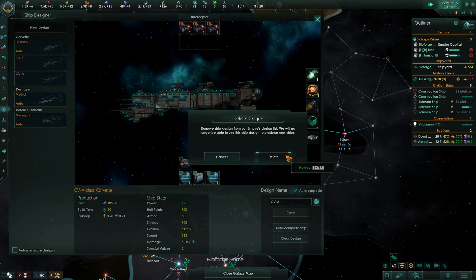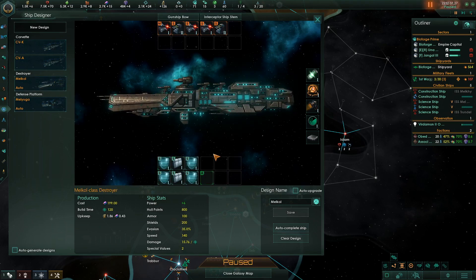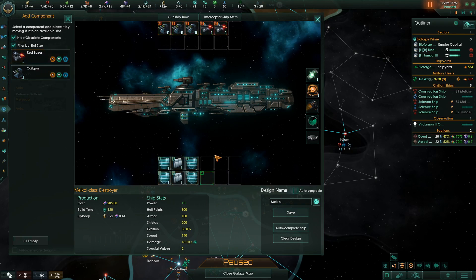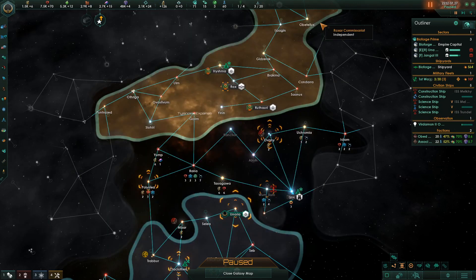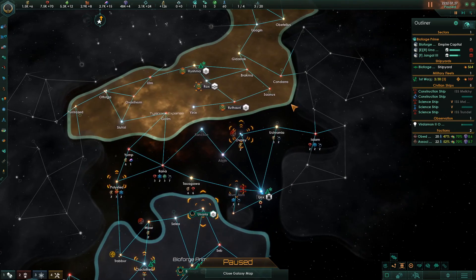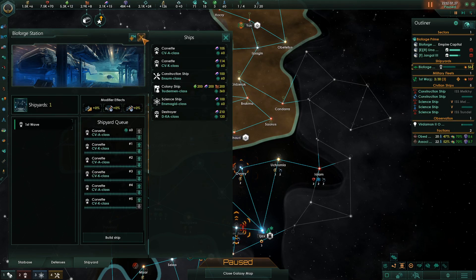Let's get rid of the default fleet design and build a destroyer — all we have right now are coil guns. I'll make this a mixed ship. I'm going to call it Destroyer KA because it does kinetic damage and armor damage — kind of a mix of things. So for now let's just build a bunch of ships. Four of them.